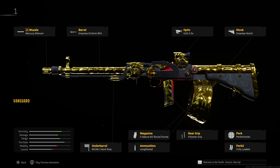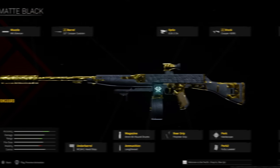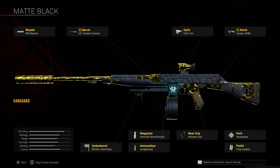Next we have the Nikita AVT, which is still coming in very nicely. It's become a pretty solid weapon — nice rate of fire and decent damage per round. I'd recommend: Mercury Silencer, Empress 613mm barrel, 2.5x optic, Empress Notch, hand stop, Sakura 60-round magazine, Lengthened, Polymer or Hatched Grip, Perfectionist, and Fully Loaded. That offers a bit more control across the board while still maintaining that rapid rate of fire to rip through enemies.